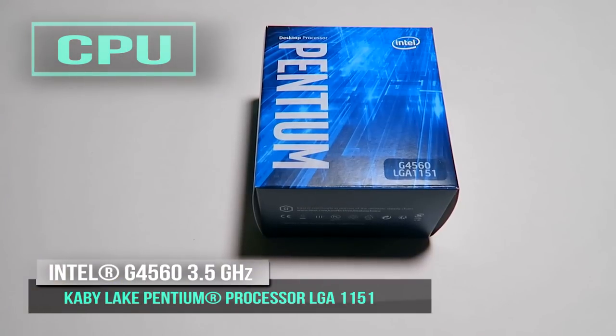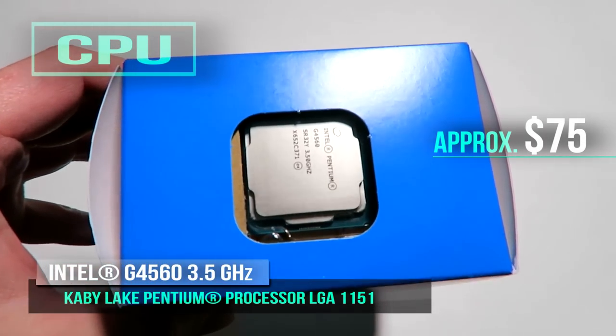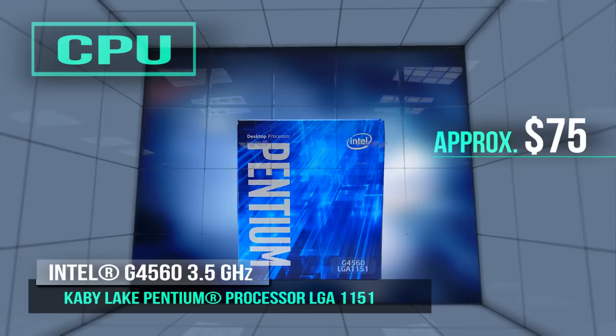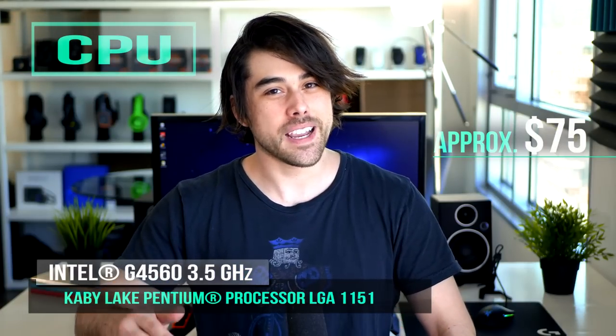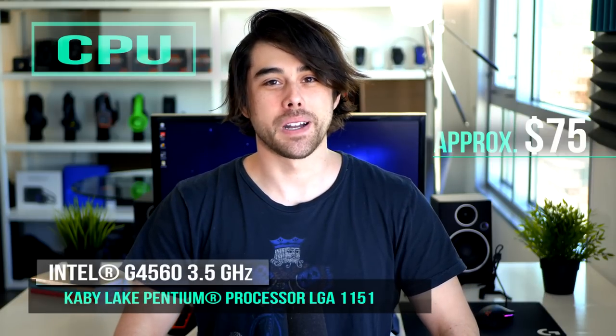The Intel Kaby Lake Pentium G4560 has a suggested retail price of $64, and you can probably pick it up for sub $80. This isn't the Pentium of old — it has hyper-threading, so four threads on a dual core. Don't expect to see the CPU bottlenecking the system with graphics all the way up to RX 480 or GTX 1060 levels of performance, making the Pentium G4560 the go-to choice for a budget build.